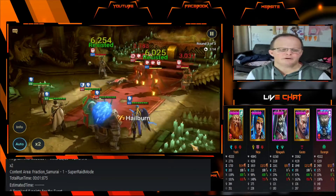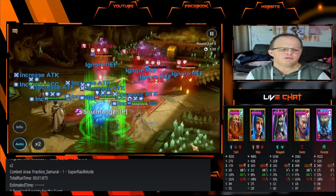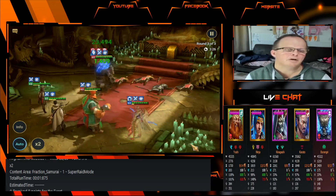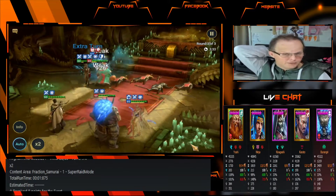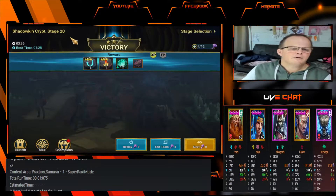When you build a team, you want a variety of champions: HP champions, healers, increase accuracy champions, increase attack, and defense down champions — so the enemy has less defense, making it easier to finish and kill them. That was the team there.